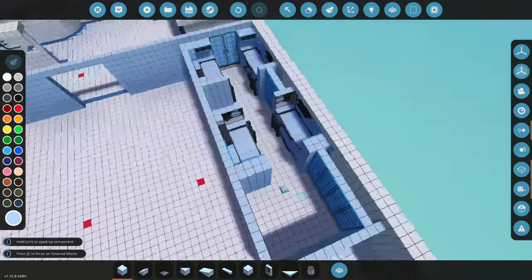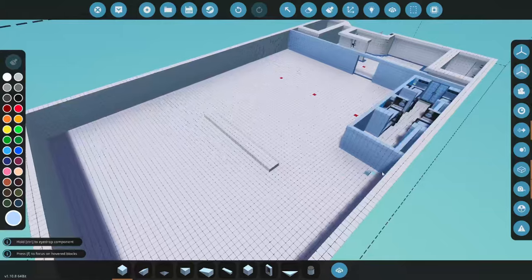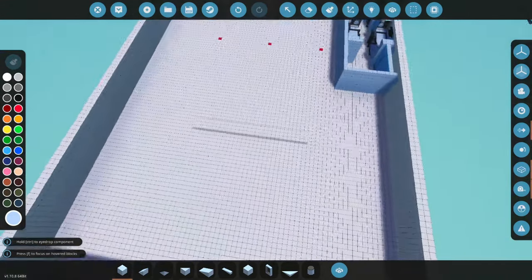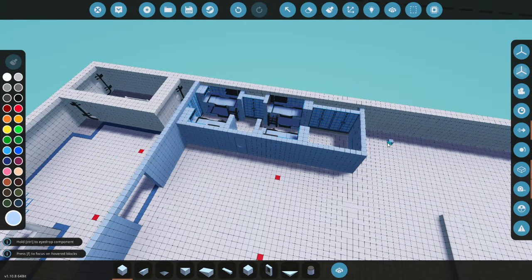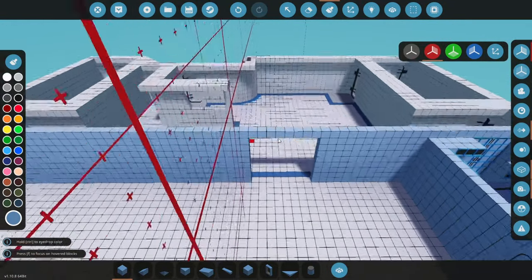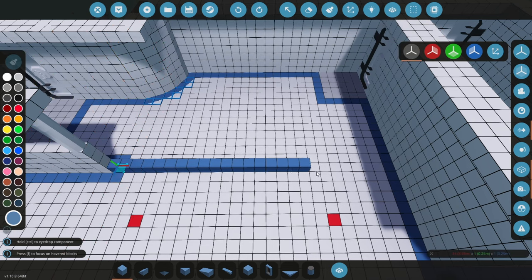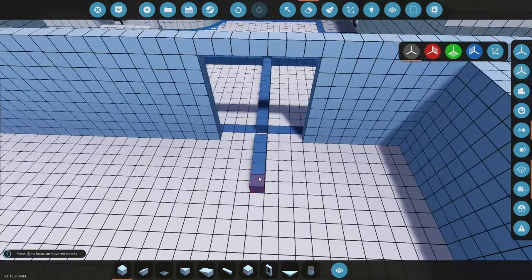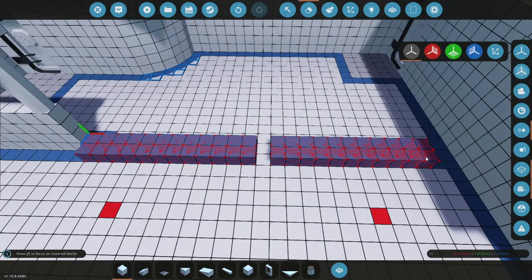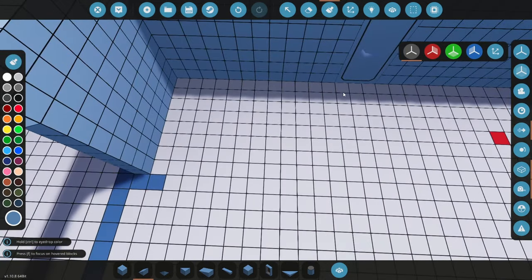I might put a bathroom on the end so these eight people share one bathroom, and then I'll maybe duplicate it onto the other side. How many people would actually be working on this ship? I want to be in the middle for this door — the section is 26 wide, so if I went 25 — what if I just had an opening instead of a door? I don't really need doors everywhere.